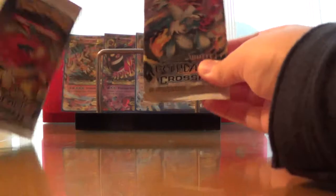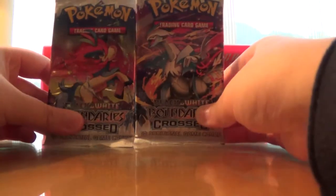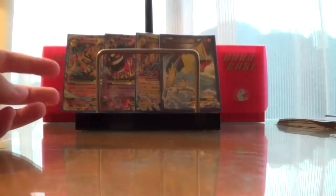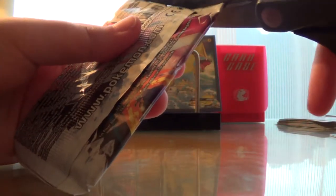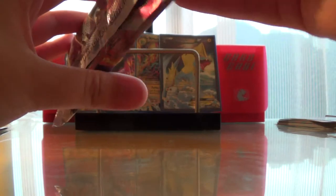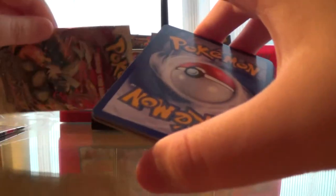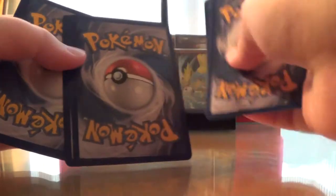Next we have my packs, which is a Caldeo and a white Q-Ram. Let's start with the white Q-Ram. Set the coat card aside and set the reverse to the back of the pack.